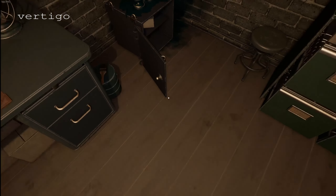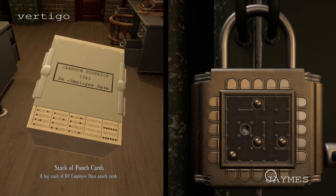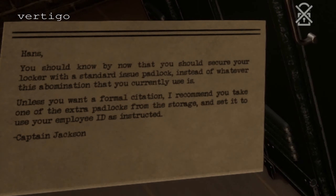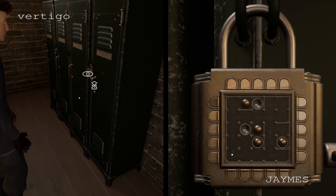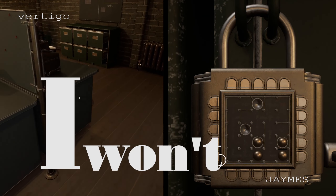I got it — so there's the solution. What's in this? It's a Cloudon District 1943 D4 employee data. 'Hans, you should know by now that you should secure your locker with a standard issue padlock instead of whatever this abomination that you currently use is. Unless you want a formal citation, I recommend you take one of the extra padlocks from the storage and set it to use your employee ID as instructed.' Okay. I'll let you mess with it a little bit — and then when you inevitably give up, you don't solve it.